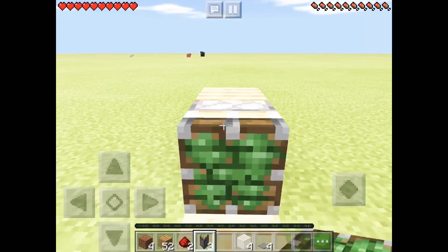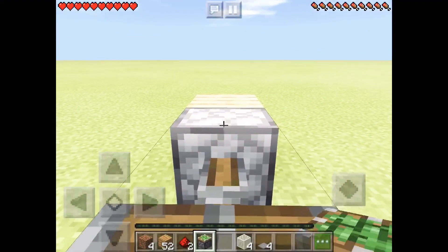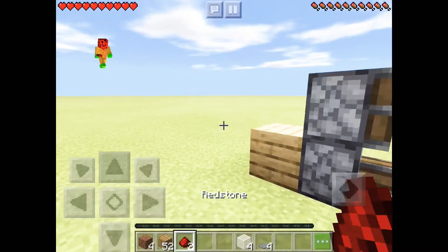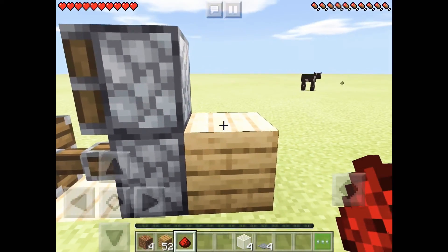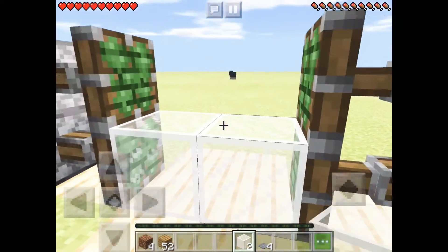Then you can fill in the area that we dug out. You want to place sticky pistons two like that, and the same on the other side.